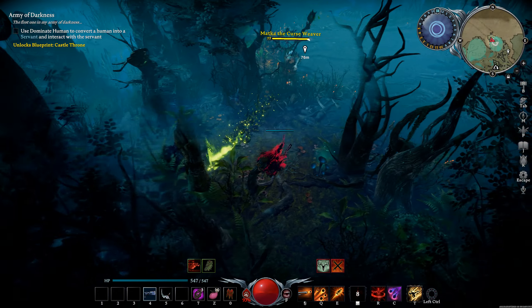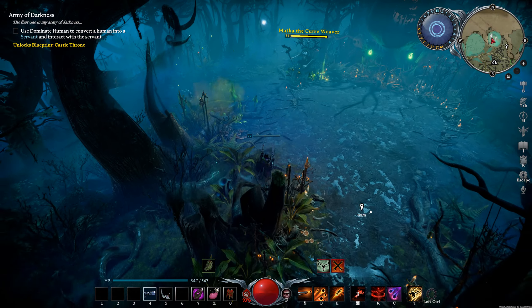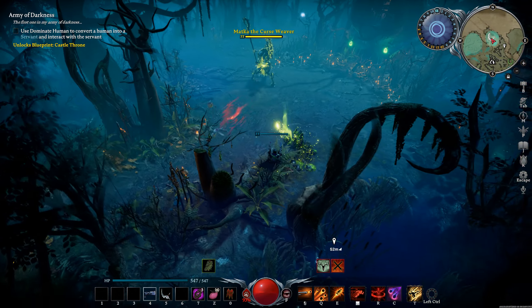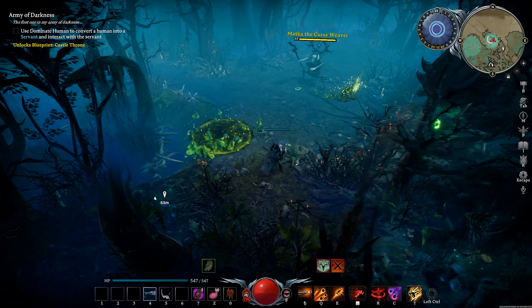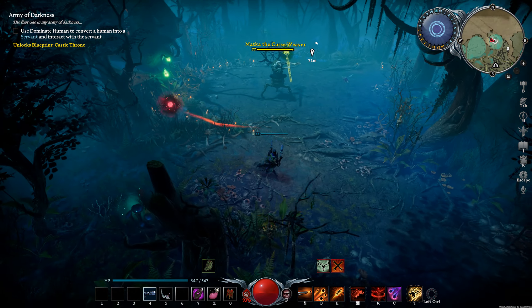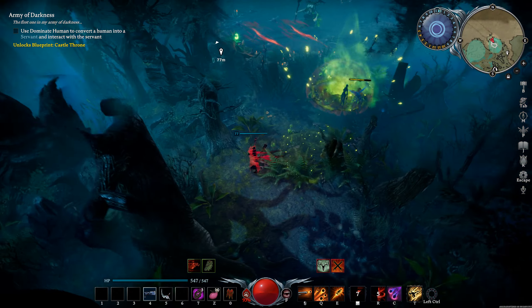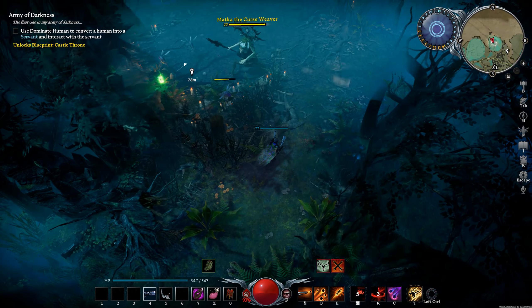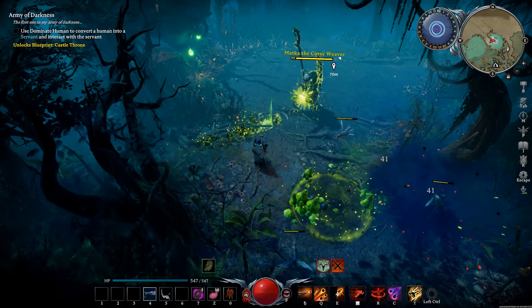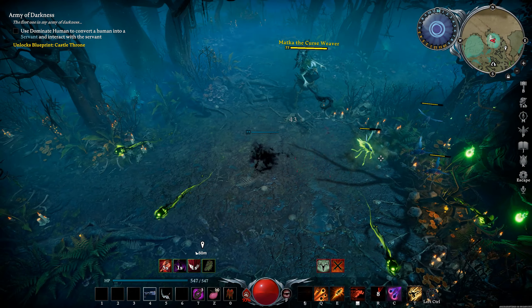Kiting her is a huge deal and a big help. The more space you can create, the easier the fight is. Here she summons another wave of mosquitoes - you dodge them one, two, three. This is why I like pistols, because you can dodge like that while keeping damage up.